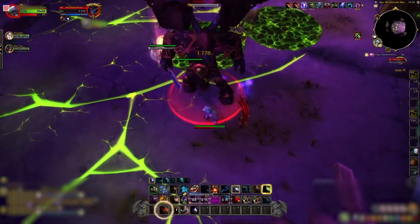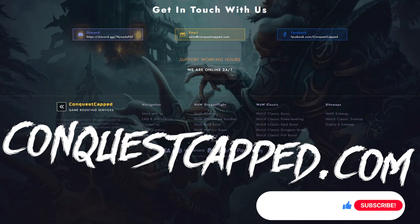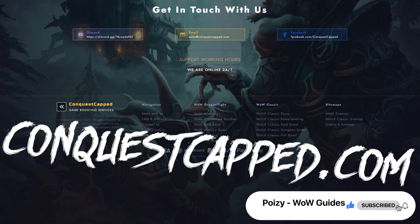That's everything you need to know. Follow these strategies and you'll conquer the challenge. If you're aiming for the coveted Werebear form with minimal effort, Conquest Capped is your best bet — check the link in the description. Good luck and enjoy the challenge. See you next time.